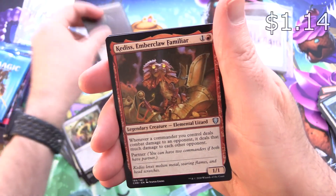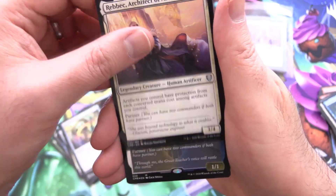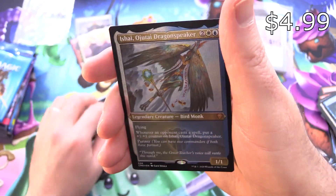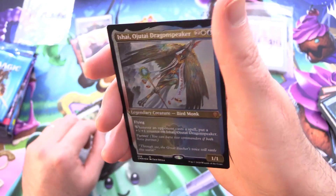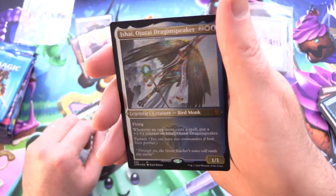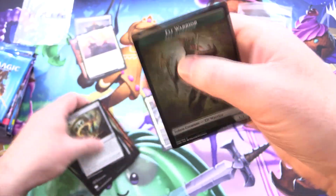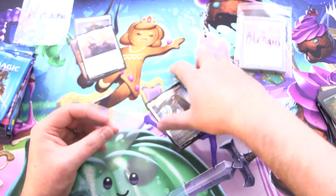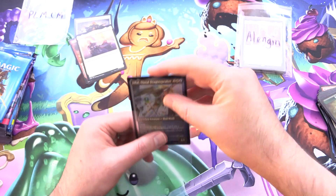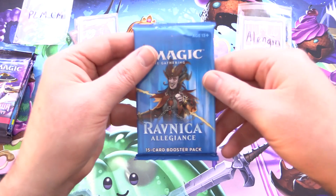Kedis Emberclaw Familiar, Rebek Architect of Ascension — chucking in the legendaries as well. A Foil Etched Mythic: Ishai, Ojutai Dragonspeaker. I don't think I've ever pulled this card — that's fantastic. And an Elf Warrior token. Let's whack that in a sleeve. No idea of the value, but I've opened an absolute ton of Commander Legends and never come across that one in Foil Etched.